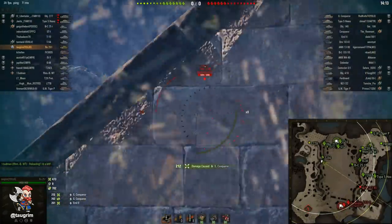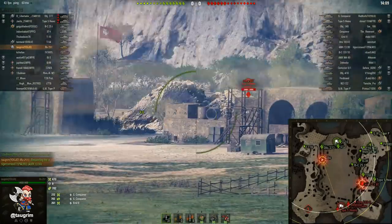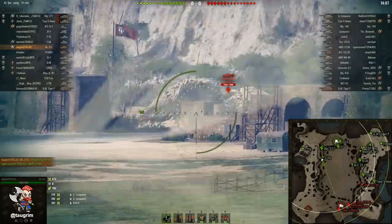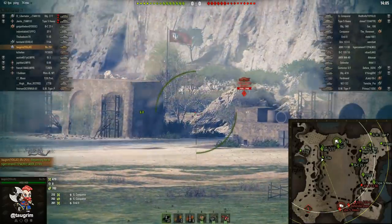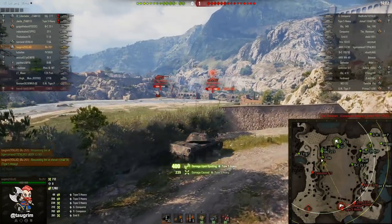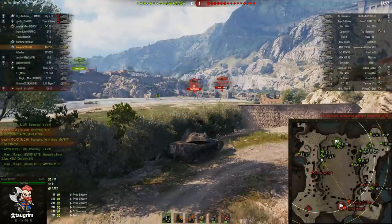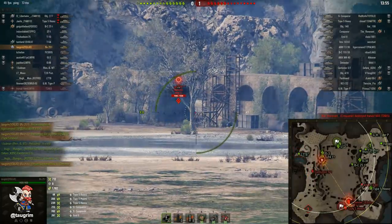What I do in light to medium tanks is play these ramps. This map is a mirror, so if you're playing from the south spawn you just do the exact opposite of what I'm doing. By being in this position I can both spot their heavies crossing along the H and J lanes to go on offense and get flanking shots.